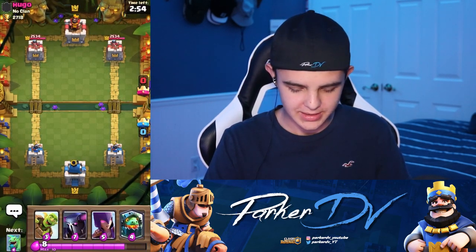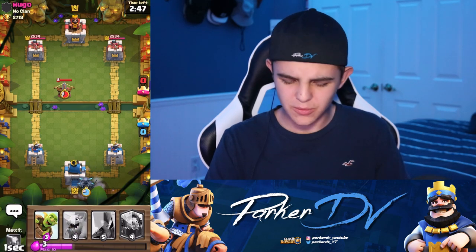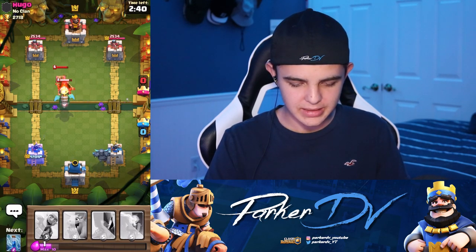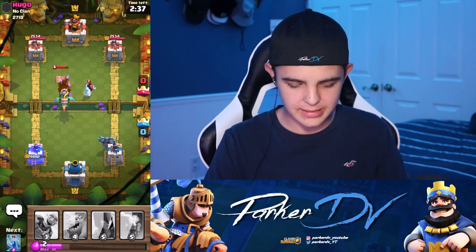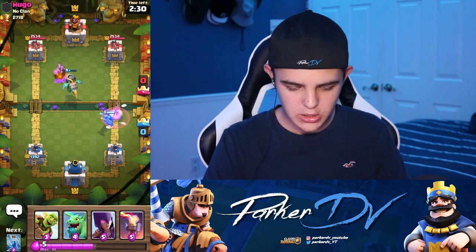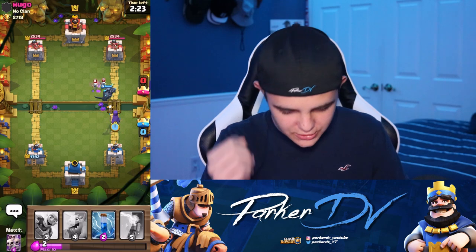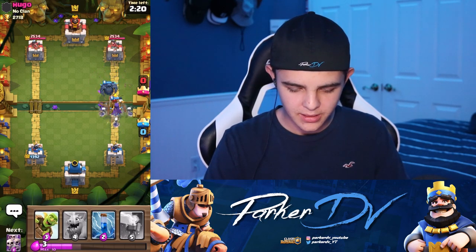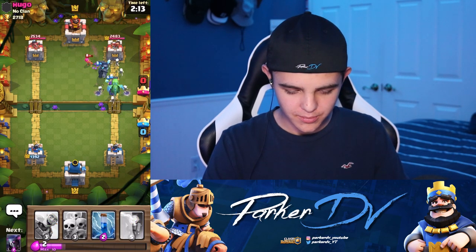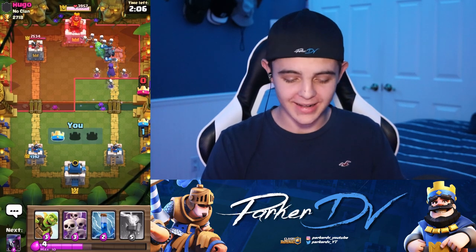Alright, Hugo — let's go. We got the PEKKA off the start. We'll go right side this time. He's got a hidden Tesla — oh my god, that thing is just lasering my tower. Inferno's going to go for that Tesla — just barely gets it. We'll send out the Witch behind. Only two or three Skeletons, no big deal. We'll send out the Baby Dragon too — going for a push here. PEKKA will get a couple hits maybe. We're going to get this tower! So fast! Oh my god, this is crazy.